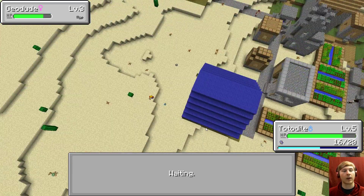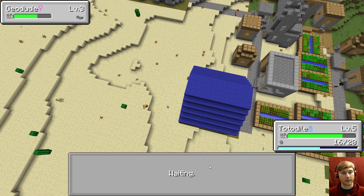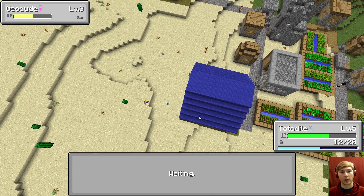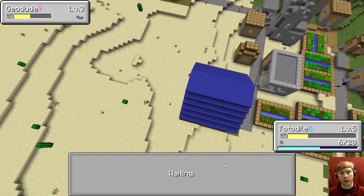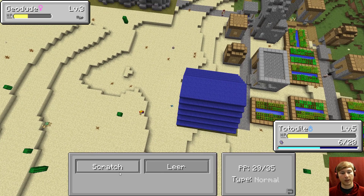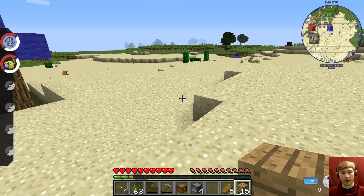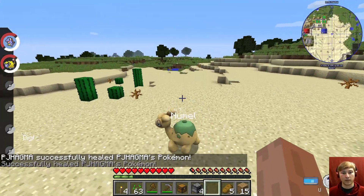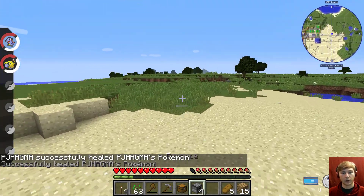Geodude. I don't have water type moves yet, it's not super effective. Whatever. We just need some people on our team for now. Not going to beat this Geodude though — this Geodude is going to kick my butt. Because the defense keeps going up and I don't have water type moves yet. Let's heal. I don't want to fight either of you — you're too strong. Everybody's too strong.